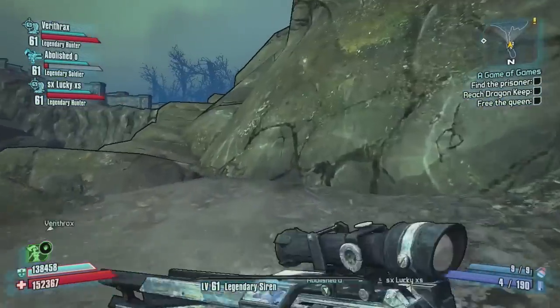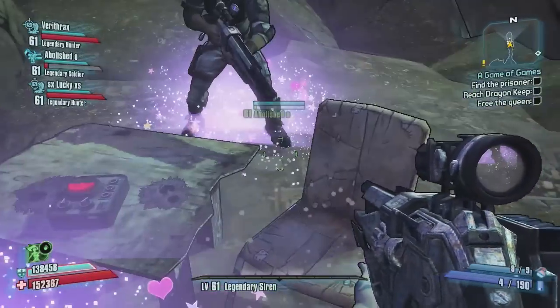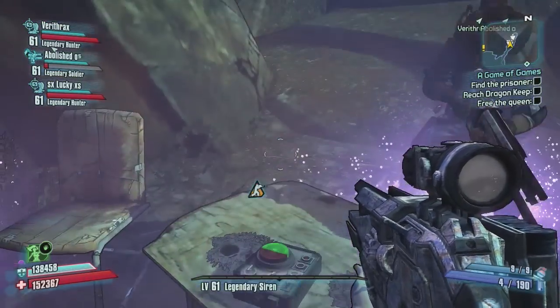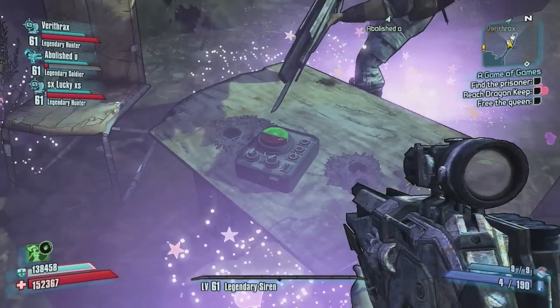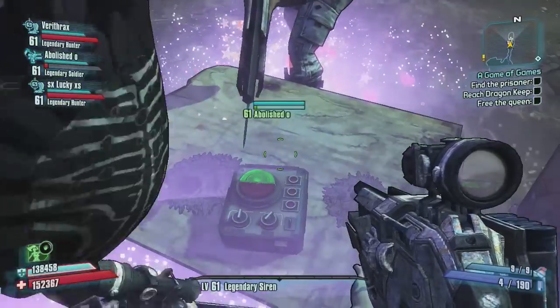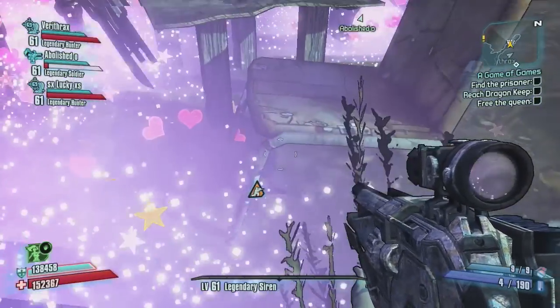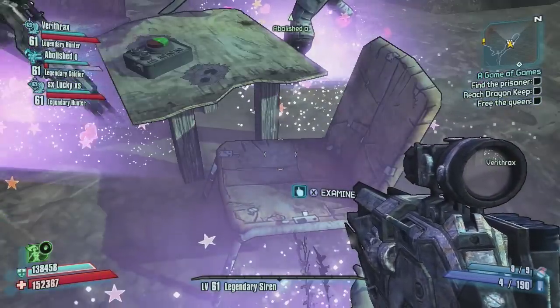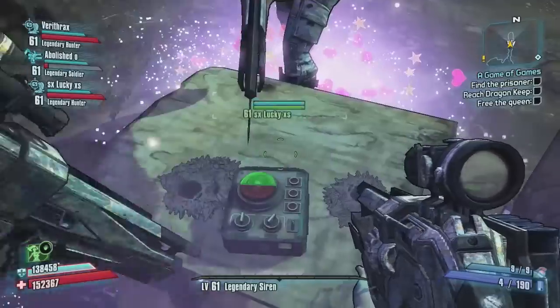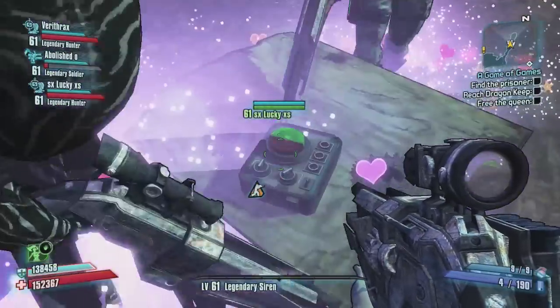It won't actually do anything after you push the button. We can't figure out what this ends up doing. It doesn't seem to open any chests anywhere, and it actually ended up freezing so you couldn't push it again after that. Couldn't find any chests, couldn't find any doors in this area. Don't know what the purpose is — if you guys know, leave a comment and let me know. I would like to debunk this little easter egg mystery.